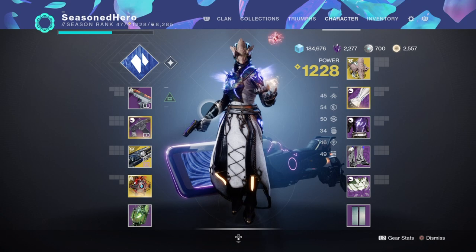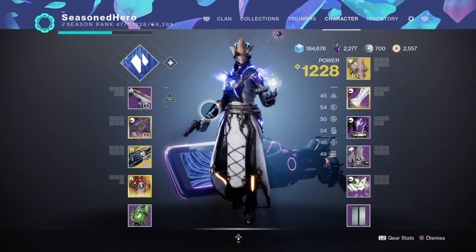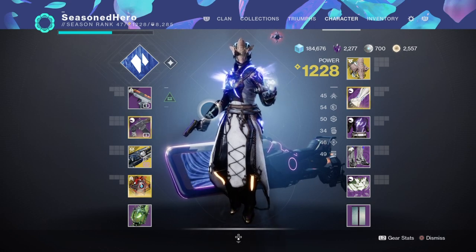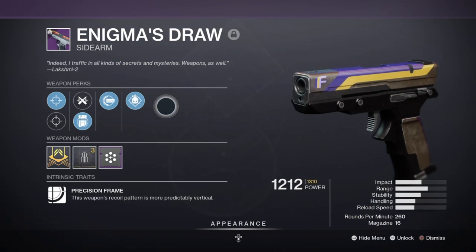For weapons, you're going to need a Demolitionist weapon for both your primary and secondary to be fully maximised on grenade regen, since this time we're not heavily speccing into stats. My primary is the Enigma's Dual sidearm with Frenzy and Demolitionist — a great, reliable, and well-statted weapon. The Frenzy and Demolitionist combo is great for synergy between the two weapons, and shots are more consistent with Frenzy when closing the gap, making it a bit of a better weapon compared to using a shotgun.